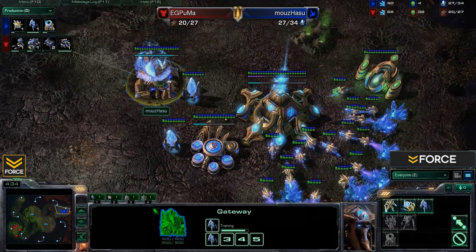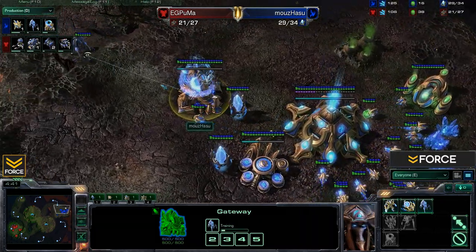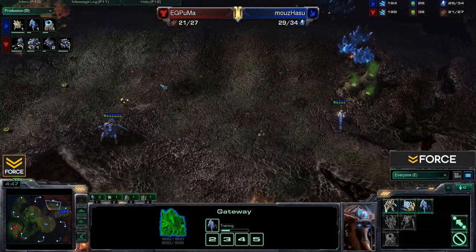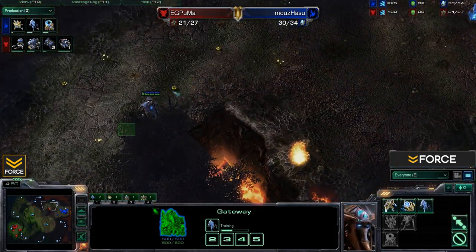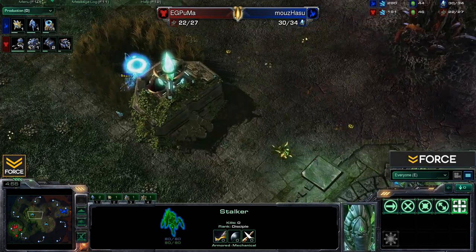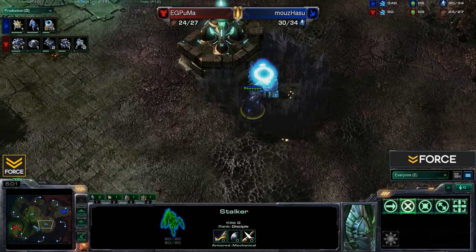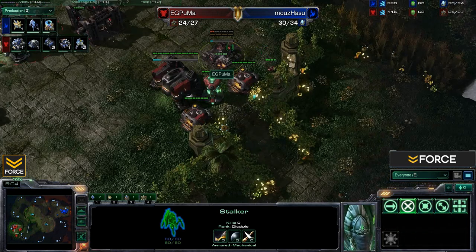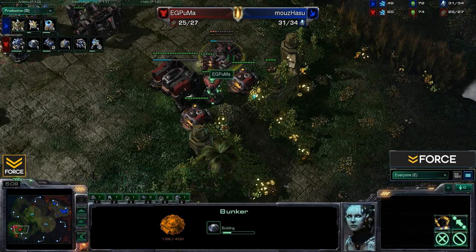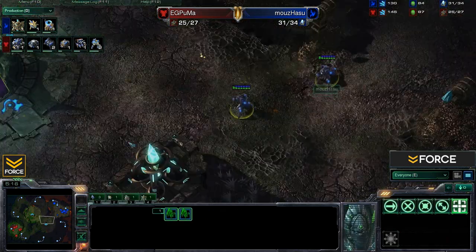Hasu is chronoboosting out the initial stalker and it looks like he will be going for a quick expand build as well. He'll be using these stalkers for early-game scouting and to get some map control. He's already got control of both Xel'Naga Towers. Puma gets a bunker up, which gives his marines extra range to keep those stalkers back and prevent them from doing too much damage to the frontal wall-off.